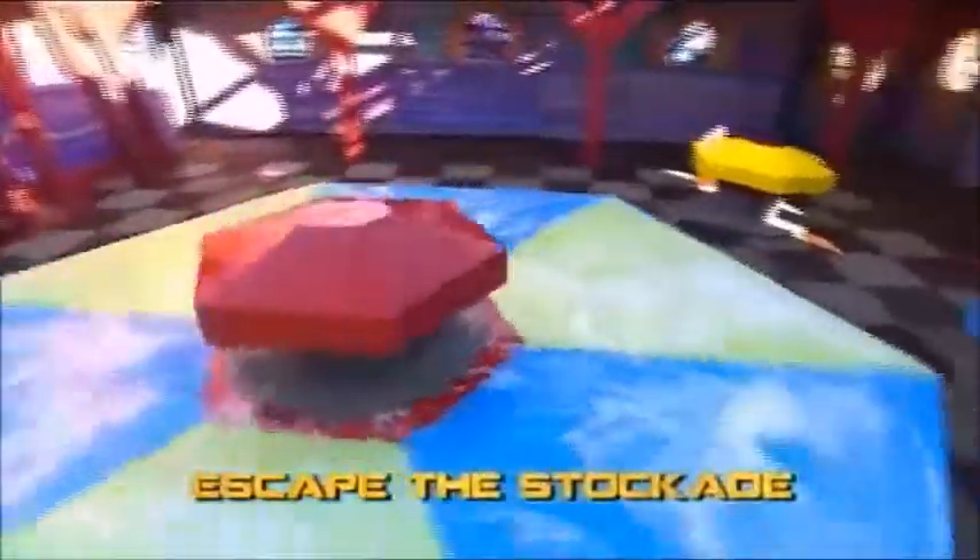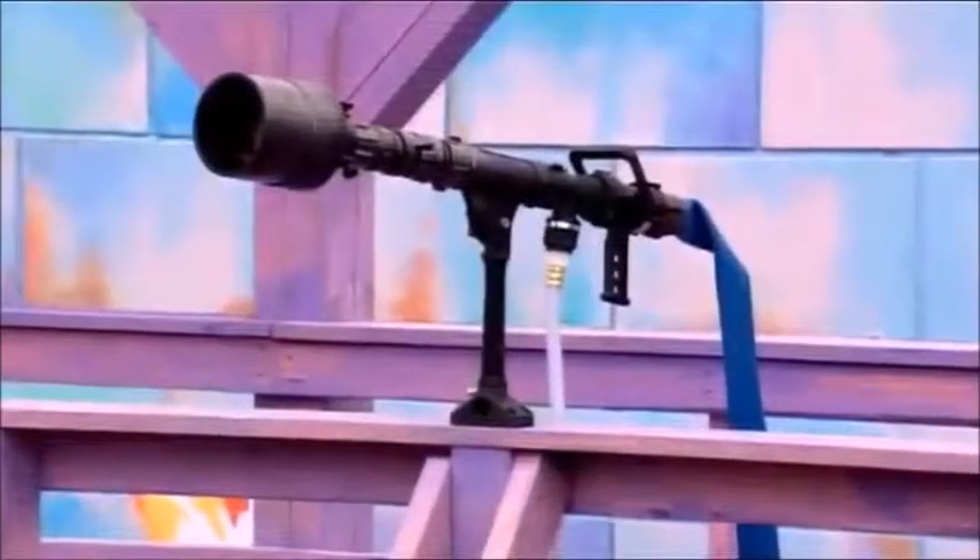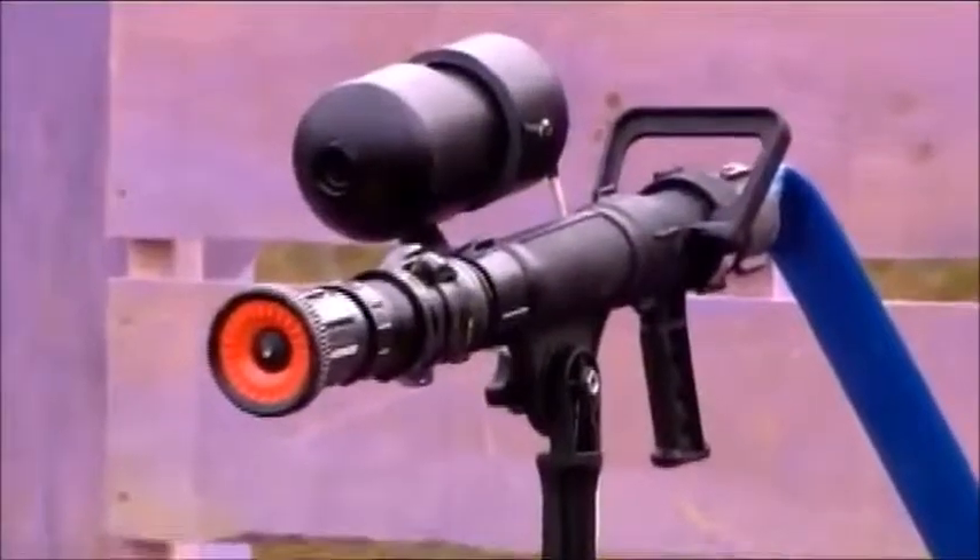Time for round two now. All the attackers start from scratch, so it's still anyone's tournament. To escape the stockade, the attackers have to cross the giant hexagon and leap onto the smaller ones. From there, they can reach up and grab the ladder rungs required to build their ladders. All this time, the stockade will be filling up with foam and water. Once their ladders are complete, the attackers then have to grab one of four flags before making their escape. There are only four flags, so two attackers are not going to make it out.